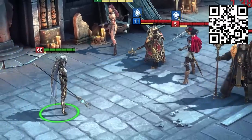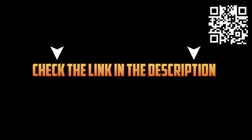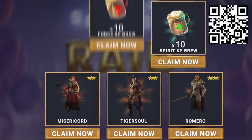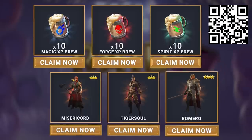Deliana is one of the strongest support champions in the entire game and can help carry your team past many of Raid's tougher challenges. You don't want to miss out — this is the best time to get started in Raid. If you click my link in the description or scan my QR code on screen, you'll get a free starter pack worth almost $40. We're talking three free champions at once: Misery Chord, Tiger Soul, and Romero.